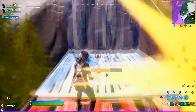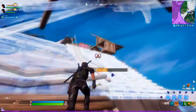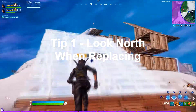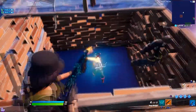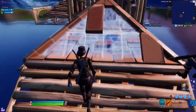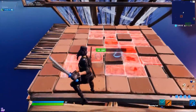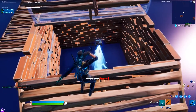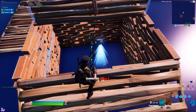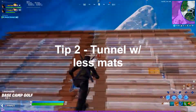Without further ado, let's get right into the video. The first tip is to look north when replacing a cone or a floor. This might be patched by the time you're watching this, but basically you want to look north, between 345 and 15 on the compass at the top of your screen. If you do this, you'll be able to take the cone and the floor 100% of the time, even if your opponent has really good ping and you don't. Definitely exploit this while you can because they're probably going to patch it pretty soon, but as I'm recording this it is not patched.